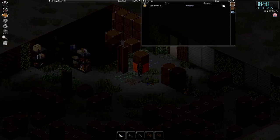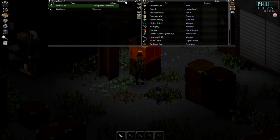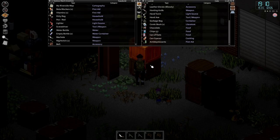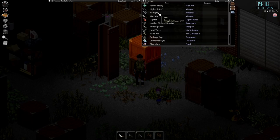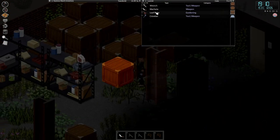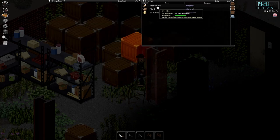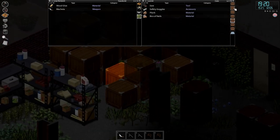I want one crate that's empty just for me - transfer all. So we've got our hammer and saw, we need to disassemble. Another machete, good start. I'm going to get this place looted - I might do like a half time-lapse, half skip thing. Let's do that.